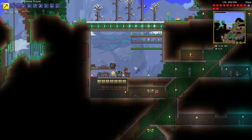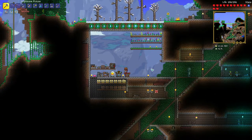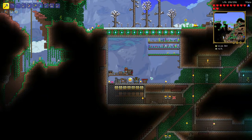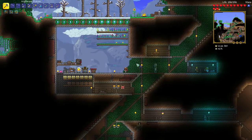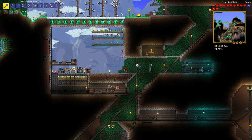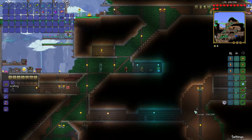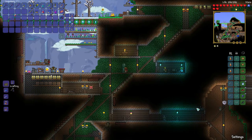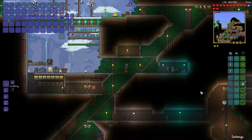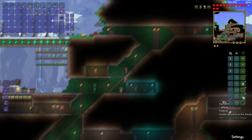The tinkerer's bench allows me to combine all my accessories together — I haven't done anything like that yet, but we'll get there. Also, I made myself a heavy workbench so I can start making some other furniture items. Down here is Durnok, my goblin tinkerer — obviously the person who sold me the bench. I also went a little deeper in my search for ores and items, and I managed to make myself an obsidian skull. It's lucky too, so that's kind of nice.